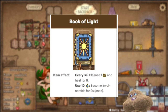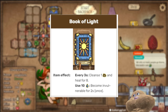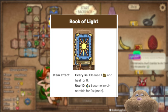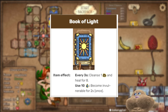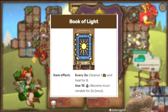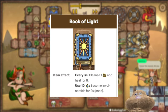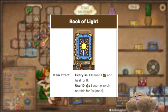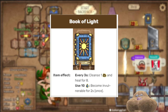The book of light heals you every three seconds. Even if you don't have any mana you still get that heal, but if you use 10 mana you become invulnerable — you get a divine shield. It says once, but you can get multiple books of light. So if you have five books of light and a lot of mana you get five divine shields in a row and then everyone is dead. Even with three you have so much damage through this build that nobody could survive three divine shields in a row.